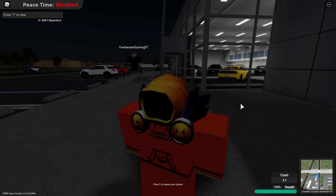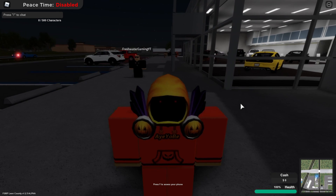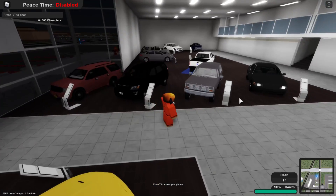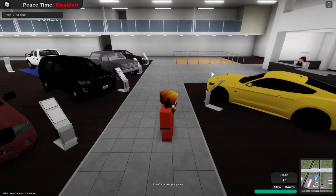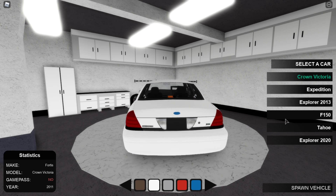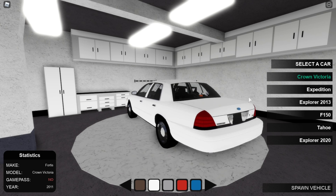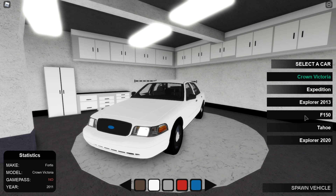The first update I want to get into is the brand new vehicle interactions — you can now actually lock and unlock your vehicle, which is a pretty cool feature. They also added a brand new dealership which honestly looks amazing. There are a lot of new things in this update. You click E and you can now choose your vehicle through a little dealership menu, and if you click the screen the car spins so you can look around it.